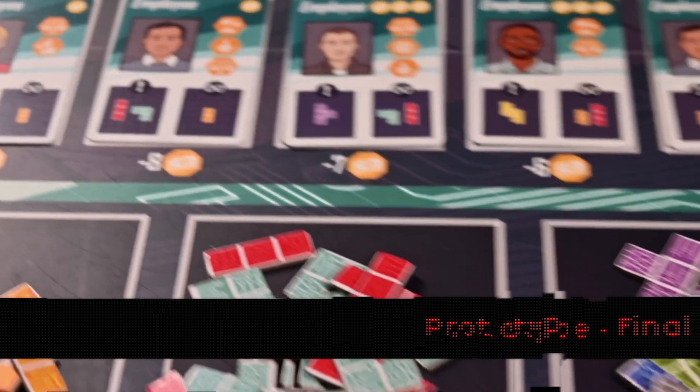After each player has performed up to three actions, then the players' companies can each perform their operations. During the operations phase, players will collect ongoing benefits and pay any necessary upkeep.